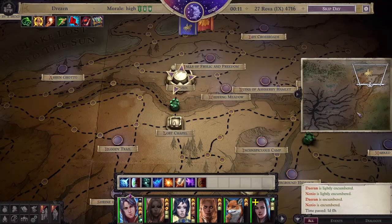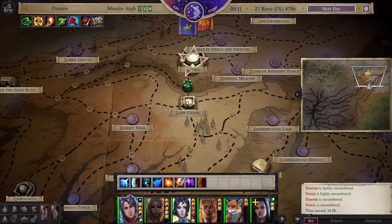Hello and welcome. My name is Papa Sean. This is Wrath of the Righteous, and we're going to talk about how to find locations on the map that you haven't been able to locate, even though you've walked past them a hundred times.